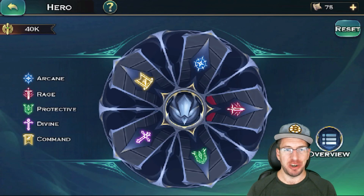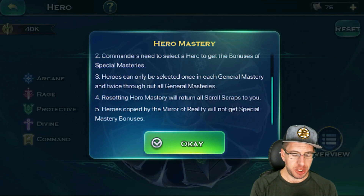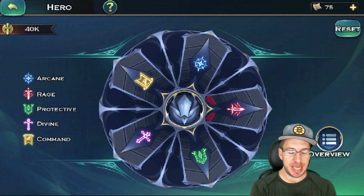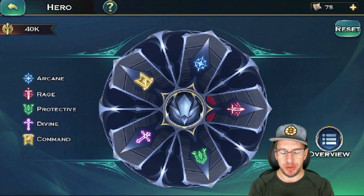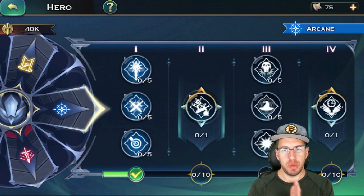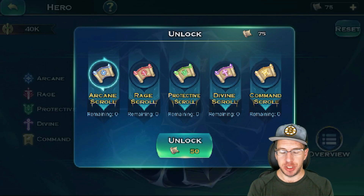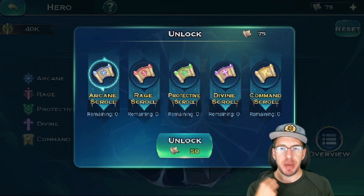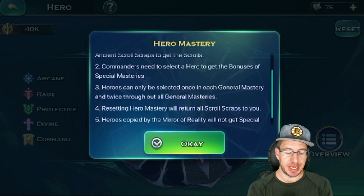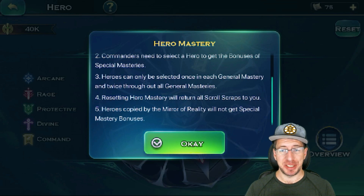For number four: resetting hero masteries will return scroll scraps to you. This is really good to know — if you go all in on Rage and later want to switch to Arcane, when you reset you don't get back specific typed scrolls like Rage or Arcane scrolls; you get back the pieces, so you can buy whatever scrolls you want in the future. That's actually really nice. For number five: heroes copied by the Mirror of Reality will not get the special bonuses — that's pretty huge given how strong some of these specialty masteries are.